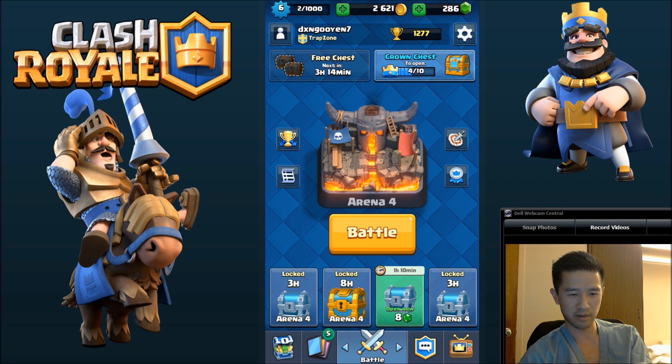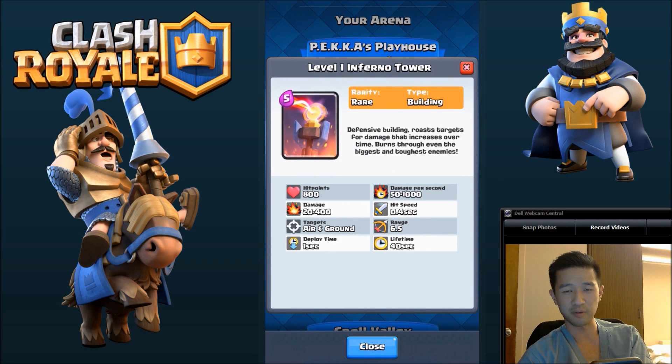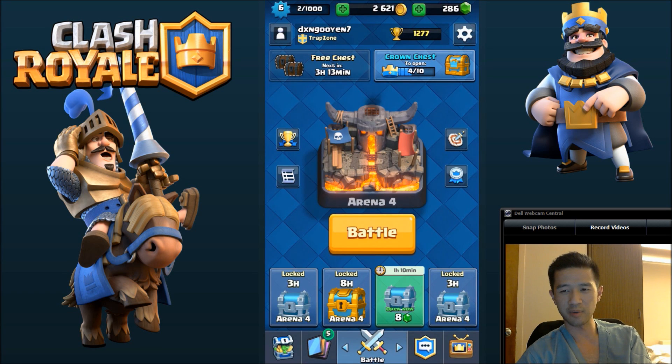Now we get to open a couple more chests. I did end up getting a Minion Horde and a Hog Rider already, but I think the thing I want most right now is probably the Inferno Tower, just because I heard it's a really awesome defense. We'll see how we do in Arena 4 and make a push towards Arena 5. Thanks for watching, please like and subscribe, and I'll see you guys next time.